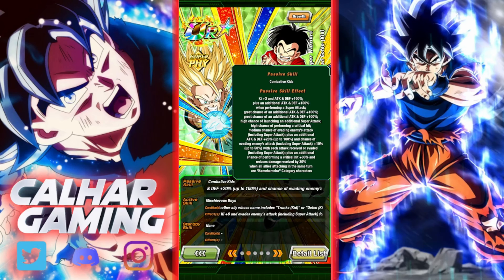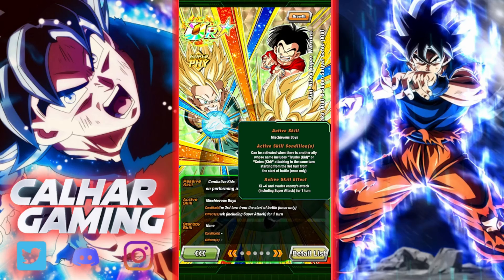The passive skill gives Ki plus 3, attack and defense plus 100, an additional attack and defense plus 150 when performing a super attack, a great chance of additional attack and defense plus 100, another great chance of additional attack and defense plus 100, a high chance of launching an additional super attack, a high chance of performing a critical hit, a medium chance of evading enemies' attacks including super attacks, plus attack and defense plus 20 up to 100, and a chance of evading enemies' attacks plus 10 up to 50 with each attack received or evaded. Also, an additional chance of performing a critical hit plus 30, and reduces damage received by 30 when all allies attacking in the same turn are Kamehameha category characters.